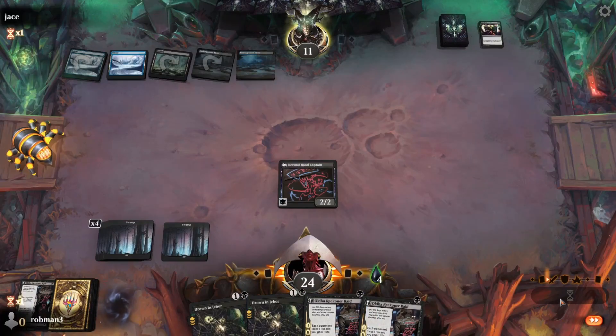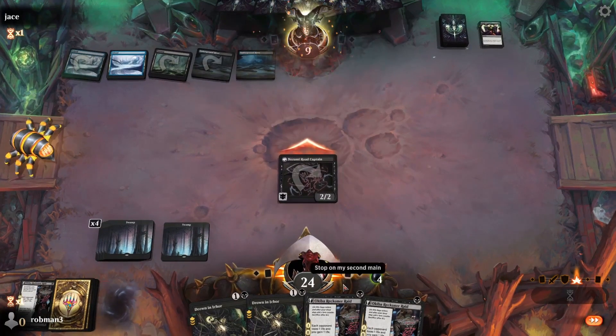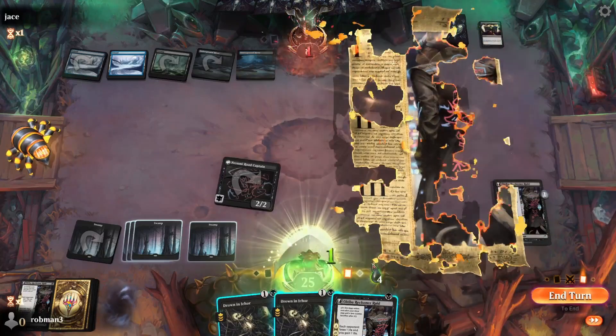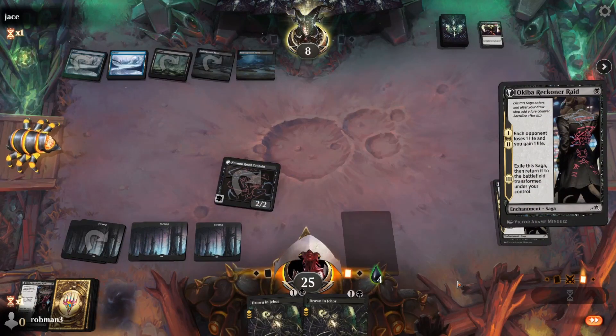Let's attack and see if we can get some damage in here. Opponent down to nine, then eight. Death by Reckoner Raid — we'll see. Not exactly how the deck is supposed to work, but we'll see how it plays out.